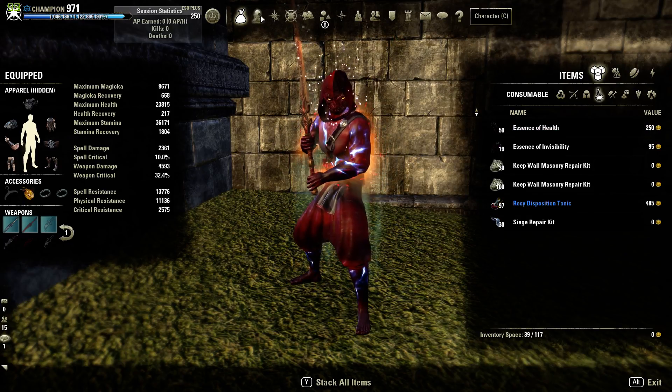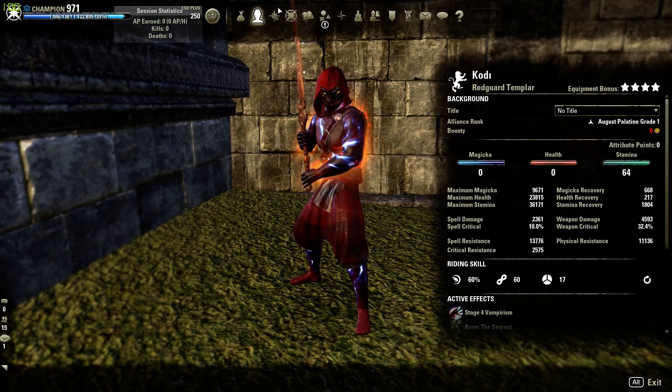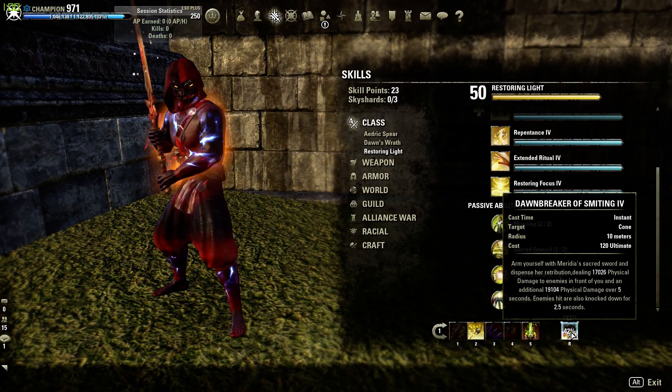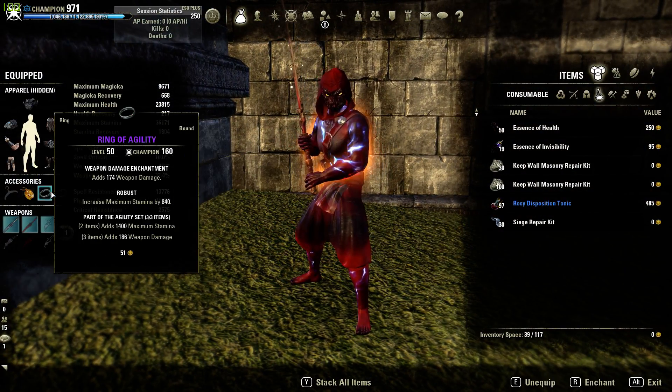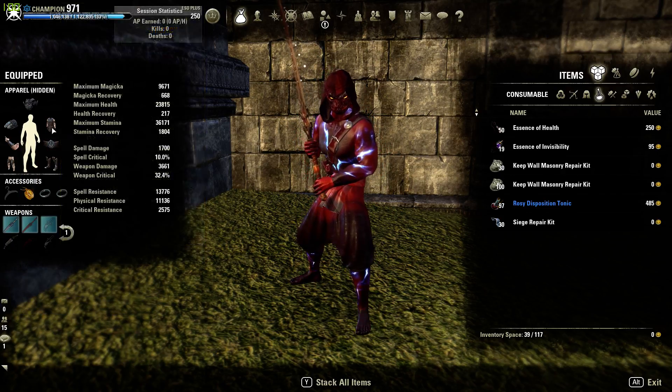We can buff up real quick — drink a potion and our weapon damage goes to 4,600. If you'd like to see the Dizzying Swing tooltips, we have 17k and 17k for Dawnbreaker Smiting as well. That's really good damage. Keep in mind we're running 3 Agilities and the Maelstrom Weapons, so it's a pretty basic setup.